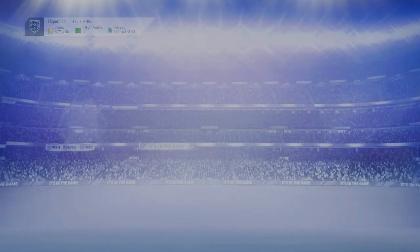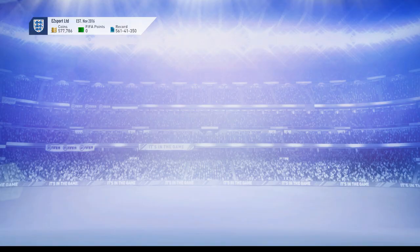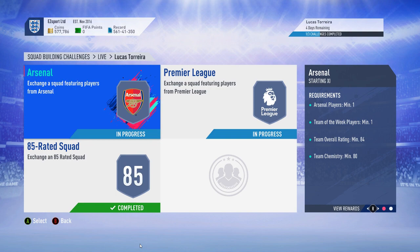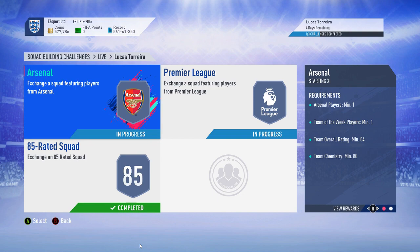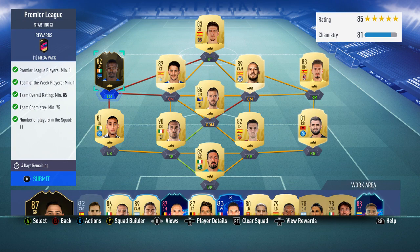I might still need an 82-rated Premier League player, so let me quickly check. Let's do the Premier League one first. This one seemed quite easy — I think David Silva really helped. It just seemed a lot cheaper than the last one. We're looking at low-rated filler, but the 89 silver and Chiellini basically covered everything.